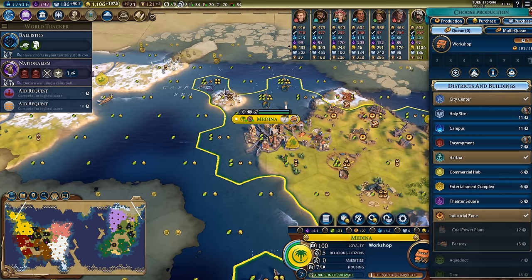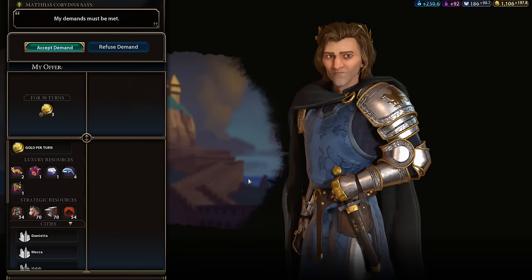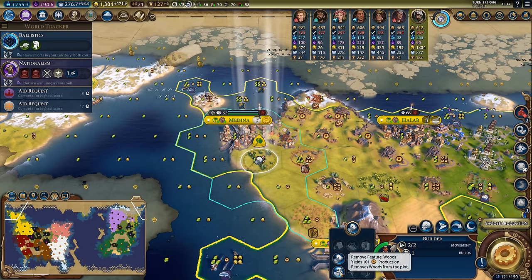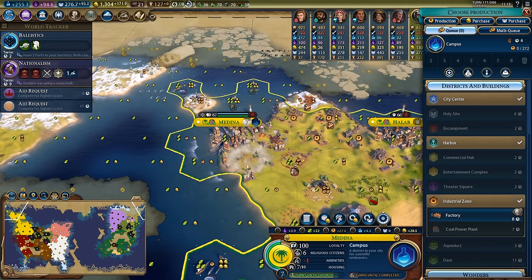Now that our spy has established itself in Hungary, we can go ahead and start stealing gold. I could steal the booster radio and stuff like that, but this has the highest success chance and our goal is to try to get our spy to level up, so we want the highest percentage chance success mission. When getting ready to build a campus, you don't want to place it on the forest - you'd ideally like to harvest it first because that'll get me 101 production and take the construction time on this campus down from nine turns to six. Essentially I've turned this forest into a slightly faster campus.